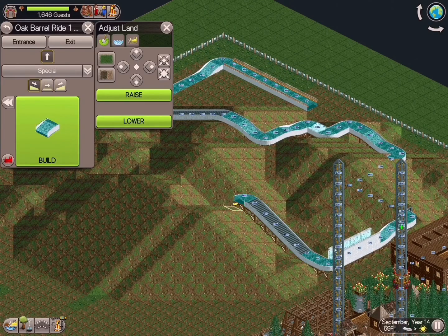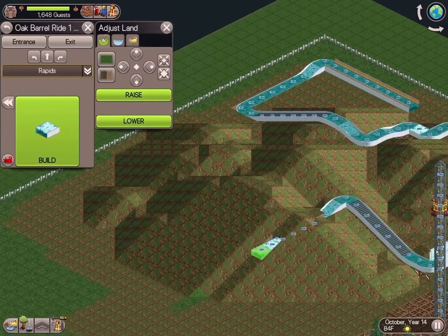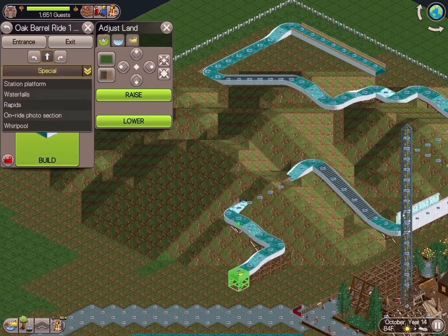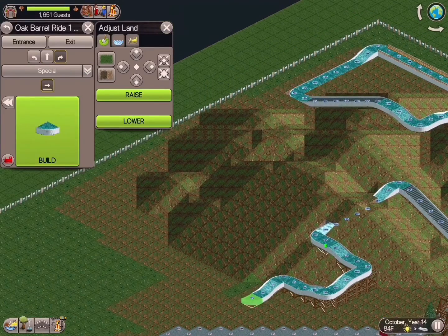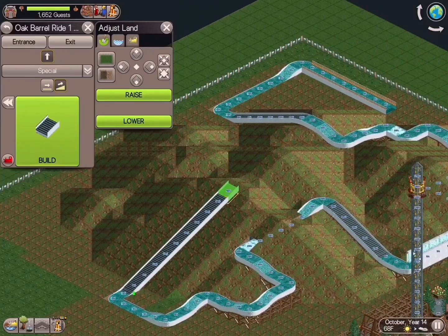As I'm building this out, I definitely go back and forth a lot with the theming and how I wanted it to feel. There's one portion that goes through a very rocky area — almost feels like you're going through canyons — and then you end up in this huge forest area, you go past a little mining operation, and you go up a lift hill that brings you back around.